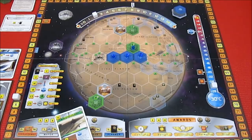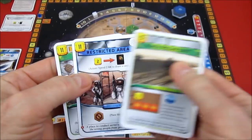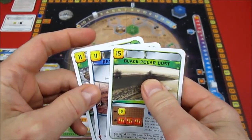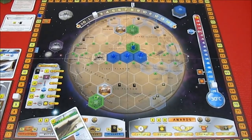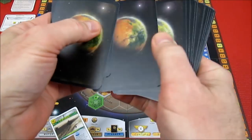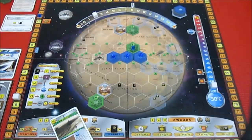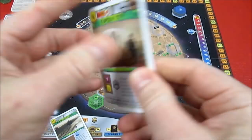Welcome back to Terraforming Mars Solo with Generacorp. The three cards I have are Black Polar Dust, Restricted Area, and Grass. At the start of Generation 6 we're sitting at 27 Mega Credits. We're going to be drawing 4 cards, looking at them, and deciding if we want to spend 3 Mega Credits a card to keep them.